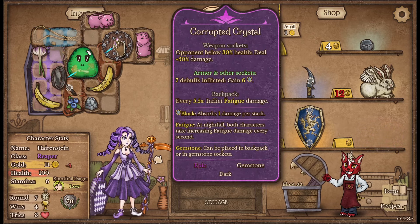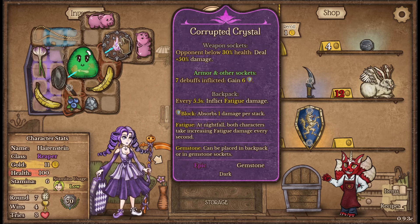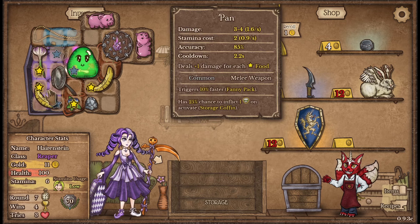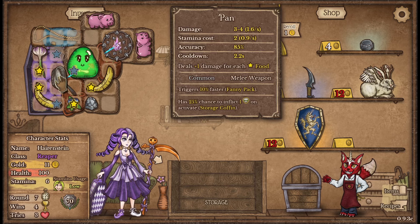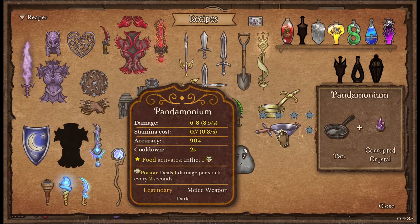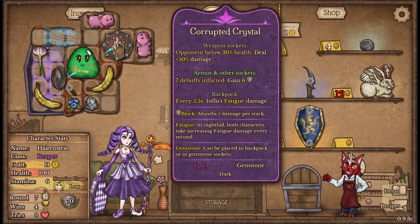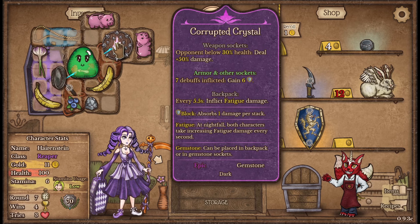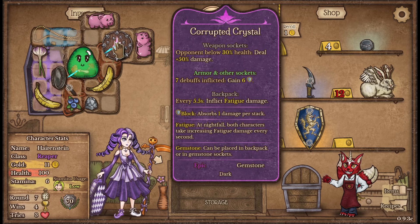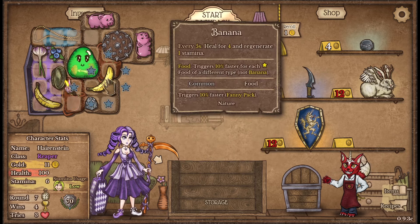Grab an on-sale corrupted crystal — absolutely yes please. Part of me wonders if I should go for the pandemonium which will give us some extra poison, because our food will then inflict poison. But corrupted crystal will give us a bunch of armor as we're inflicting poison. We could always get another one later so yeah, maybe I keep going like that.